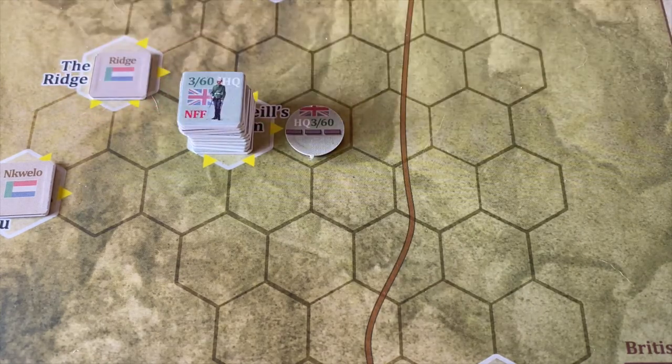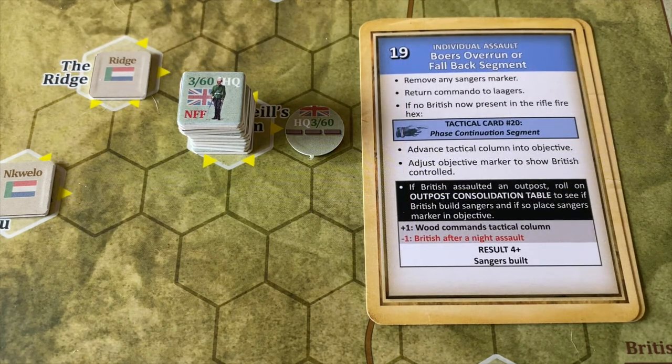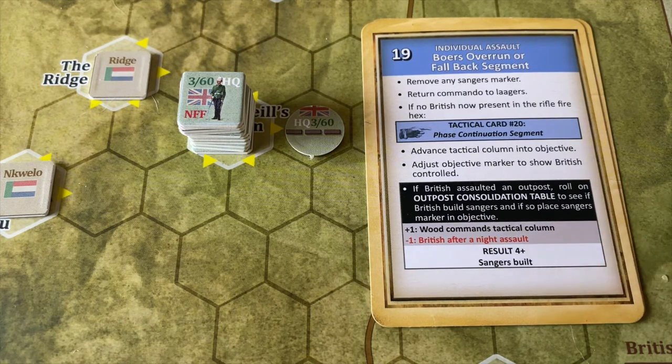The British routed or retreat segment doesn't apply since we won. Step 19: Boers overrun or fallback segment. We remove any Sangers markers — there are none — and return the commandos to the lagger cup. We advance the tactical column into the objective and adjust the objective marker to show British control. We move the British forces into the hex and mark it British controlled but not yet secured. We leave our orders markers behind. We have successfully gained control of O'Neill's Farm — one of the nine remaining objectives is now under our control.